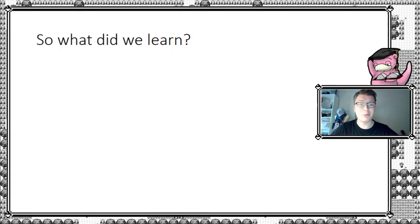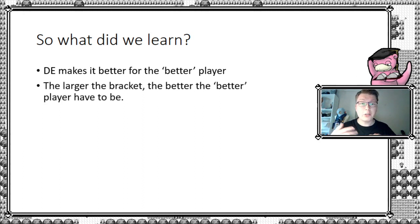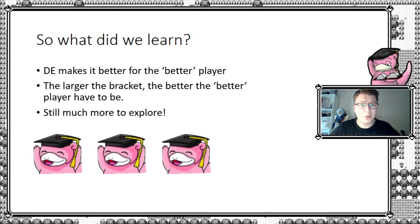So what did we learn today? A double elimination bracket compared to a single elimination bracket is better for the better player, because it gives them an extra chance essentially. We also see that the larger the bracket — the more players in the event — the higher the win rate the better player needs, as illustrated by the graphs. There's still a lot more to explore, but I hope you enjoyed today's episode and hopefully learned something.